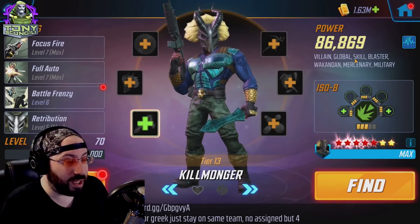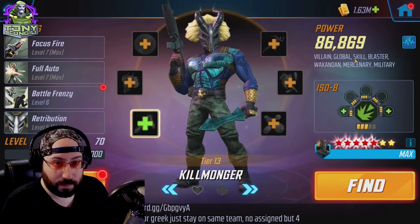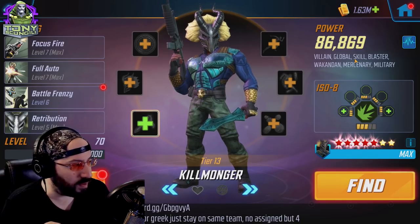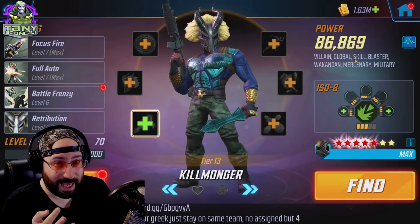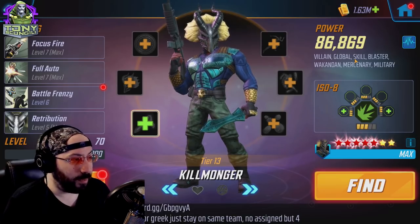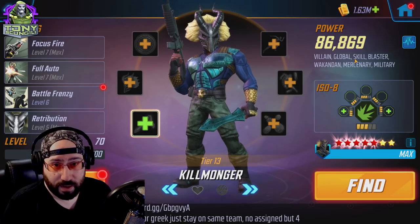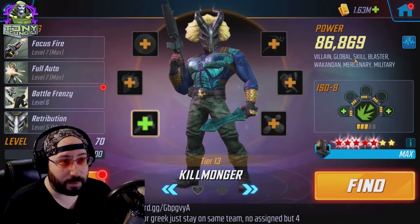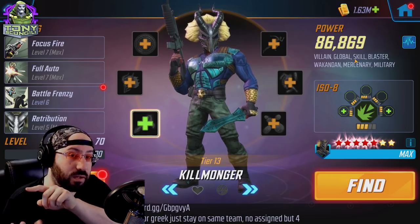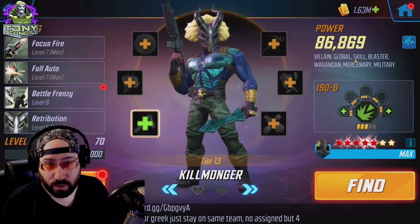Then we go to Mercenary, and it's the same thing. Anything that requires a Mercenary, Killmonger is one of the best options — whether it be the monthly gold event on the second weekend of every month, the Gamma Raid that has defenders and mercenaries, or arena defense. He stands out as one of the best Mercenary characters, probably number four on the list — with Bullseye or Korath at five, and Taskmaster, Merc Lieutenant, and Merc Riot Guard as the first three. Just infinite value out of this one character.